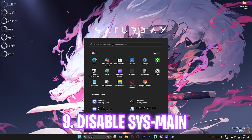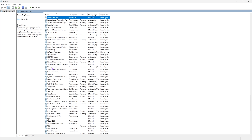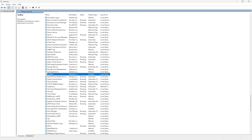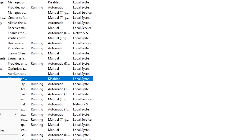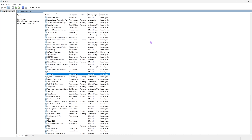Next, disable SysMain, which is important. Search for Services, press S to find SysMain — this is essentially Prefetch, an unnecessary service consuming up to 15% of CPU resources. Right-click, go to Properties, click Stop if it's running, and set Startup Type to Disabled. Restart your PC and check your FPS. If FPS improves, keep it disabled; if FPS drops further, re-enable it.